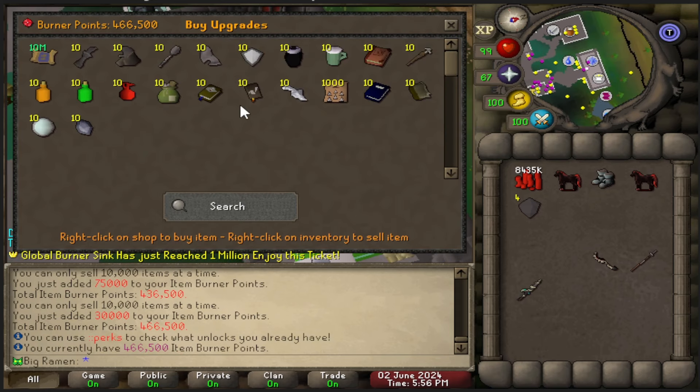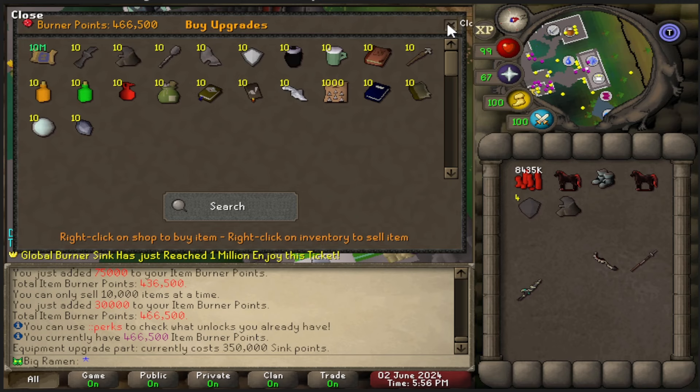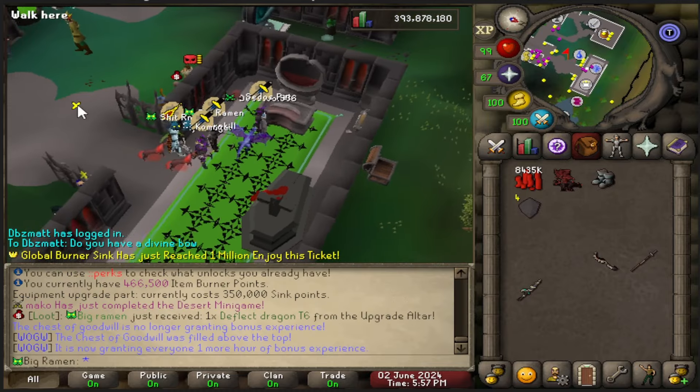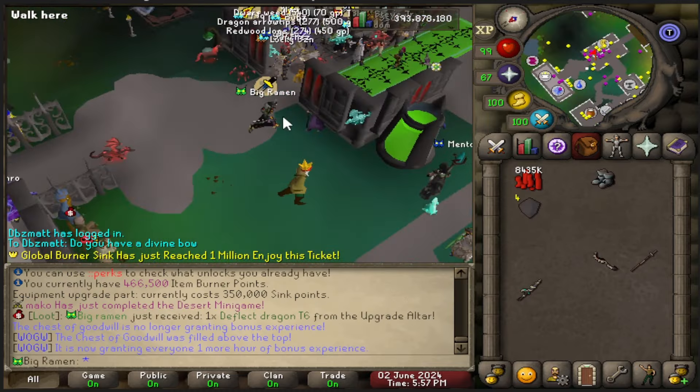All right, let's hit that buy button. Equipment — I think I got the right one. Equipment upgrade part. Misc. Tier 6 dragon. We got it. And I don't know if that was cheaper or more expensive than just buying the dragon and then selling the spider, but we are looking absolutely crazy now.